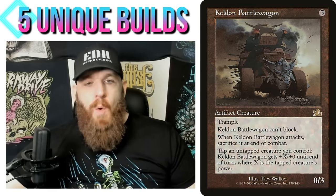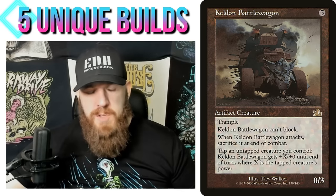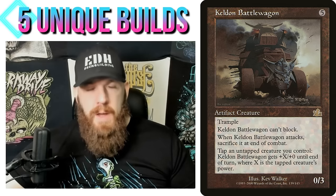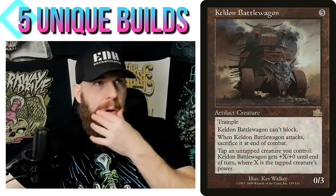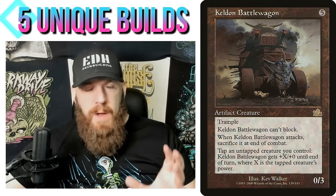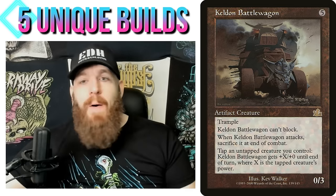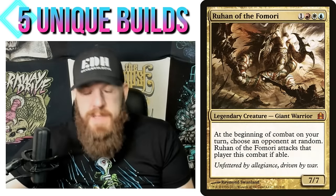The card I talked about in that video was Kelden Battlewagon. You could throw it in your Ruhan deck regardless of strategy, because at the beginning of combat you roll the dice or use some random-picking method, and if you're attacking someone you don't want to attack, you can tap your commander down with Kelden Battlewagon. Because it's tapped, you can't attack with it, so you forego attacking for that round while also getting a really big Kelden Battlewagon to attack with.